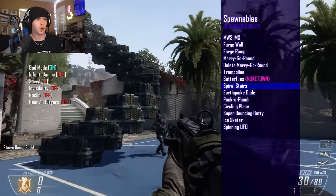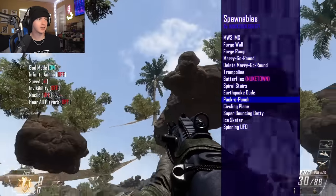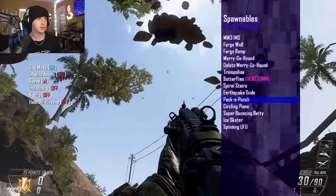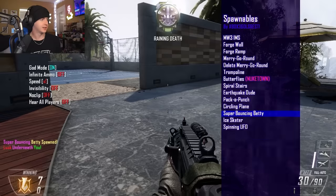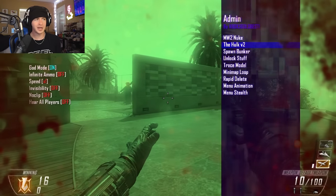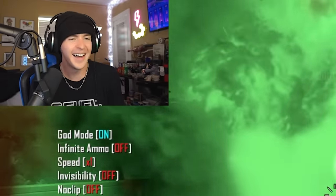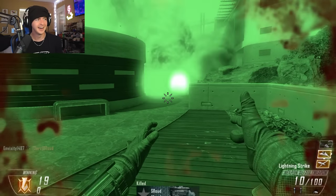Spiral stairs. Pack-a-punch — that just sent me underneath the map. Let's try that one more time — nope, it still just sends me under the map. A super bouncing Betty — look underneath you. Press RB to throw a helicopter — so I'm the Hulk right now. That's wild.